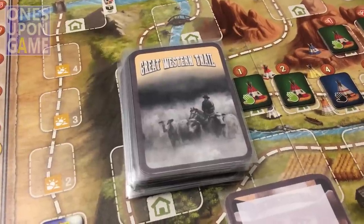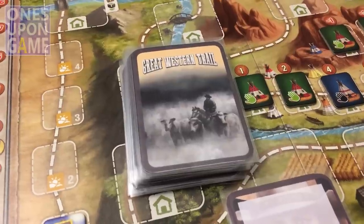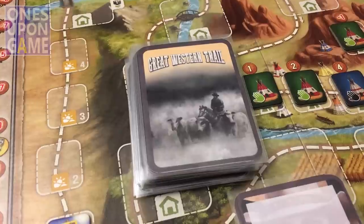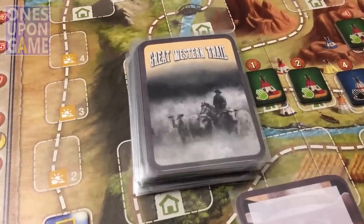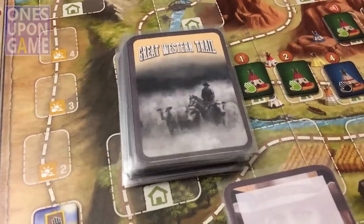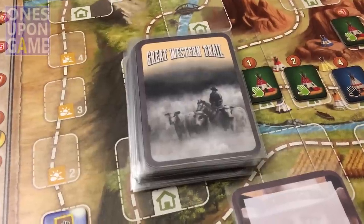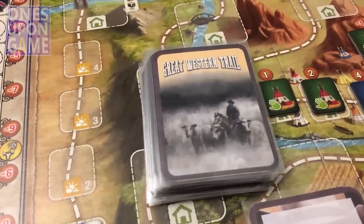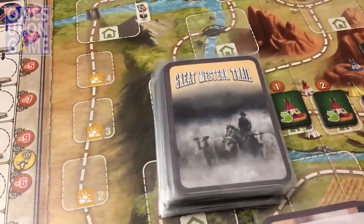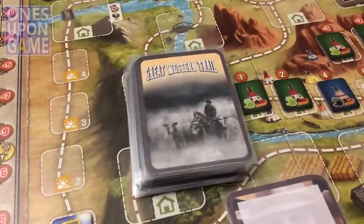Hey, this is Kevin Kitchens with Once Upon a Game, and today I'm going to do a gameplay brief of Great Western Trail. This is using one of the two community-created automa — this one is by Will Gerkin. This was the original one, inspired by Morton Monrad Peterson's Viticulture automa — he creates all the great automa for Stonemaier Games.